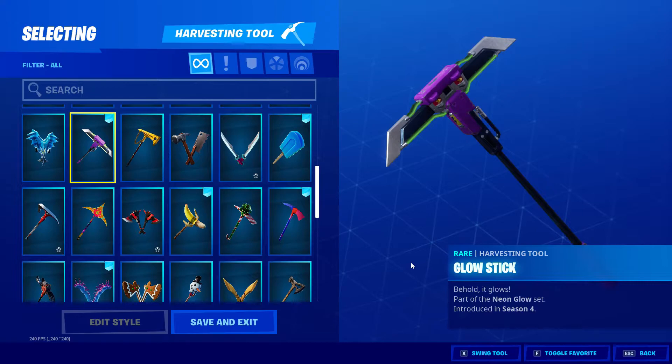Glow Stick — I really like this one, it's really nice. Part of the Neon Glow set, came out in Season 4, I bought it when it came to the shop. Nice sound.